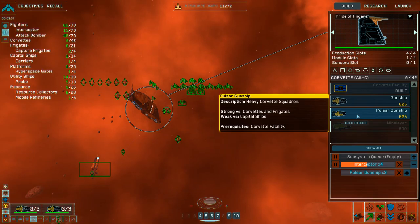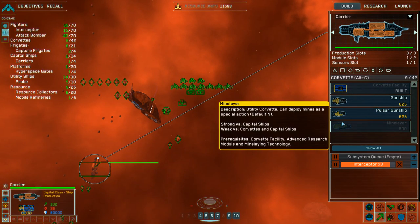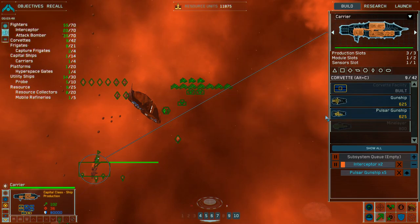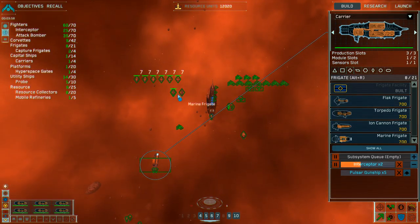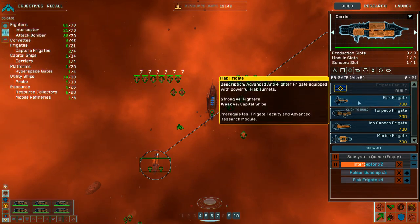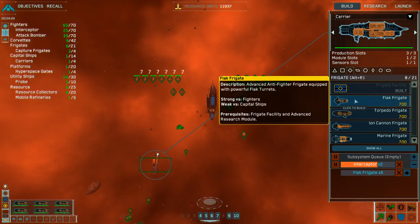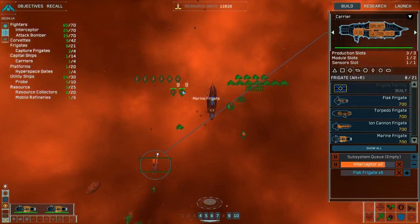Production underway. Interceptor squadron complete. Pulsar gunship. I've totally lost all my flak frigates — six flak frigates. I got two marine frigates, so I'm good with that. Mobile refinery on route. Interceptor squadron complete.